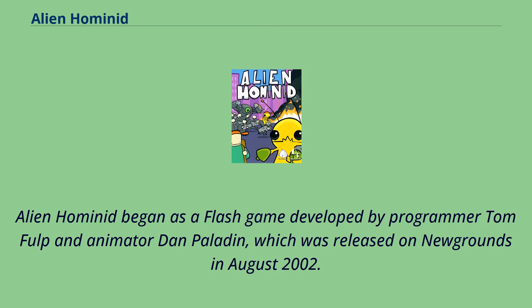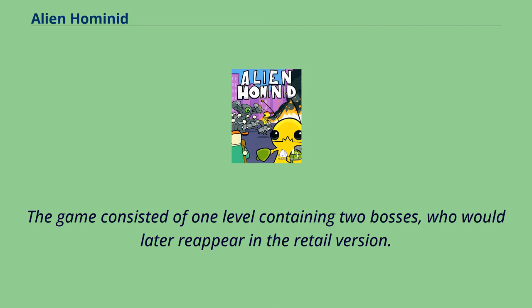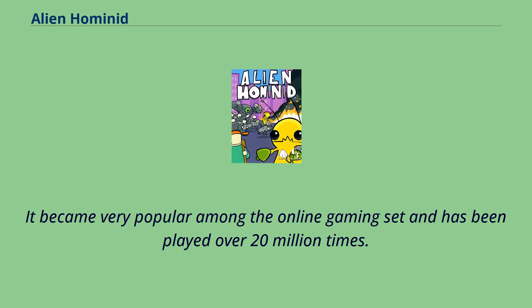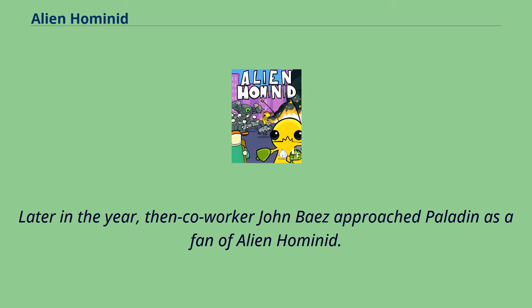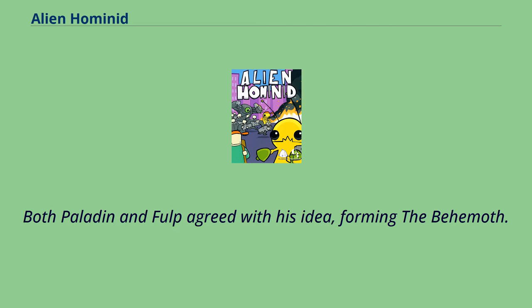Alien Hominid began as a flash game developed by programmer Tom Fulp and animator Dan Paladin, which was released on Newgrounds in August 2002. It is often referred to as the Alien Hominid prototype by the Behemoth. The game consisted of one level containing two bosses, who would later reappear in the retail version. It became very popular among the online gaming set and has been played over 20 million times. Later in the year, then-coworker John Baez approached Paladin as a fan of Alien Hominid, suggesting that Paladin and Fulp make a console version of the game, even offering to produce it. Both agreed, forming the Behemoth.